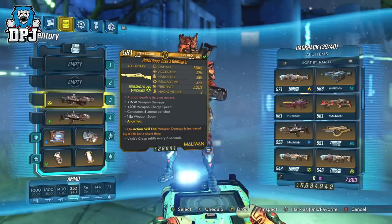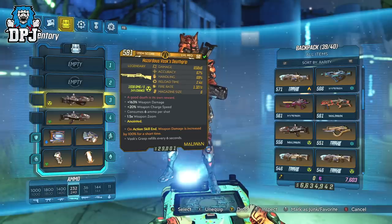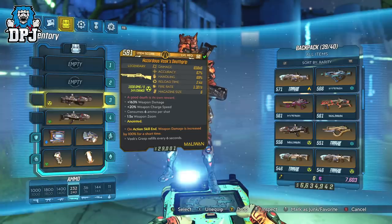Vosk's Grasp refills every 6 seconds. This variant offers radiation, and as far as I know it does come in all elements.